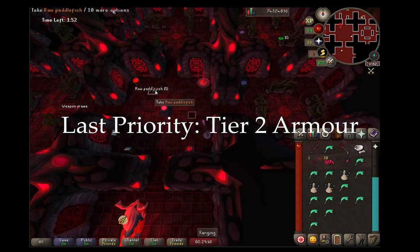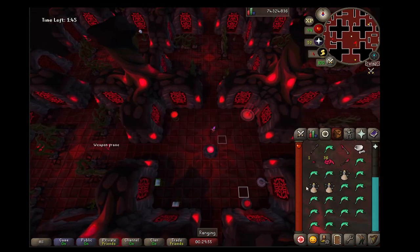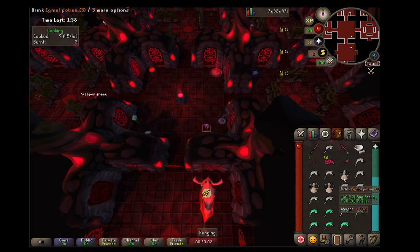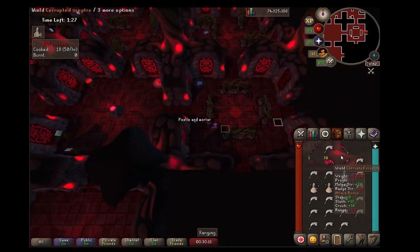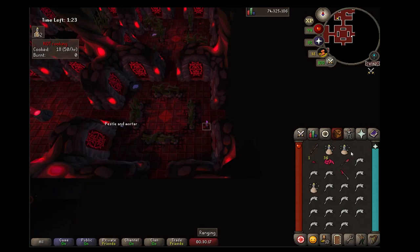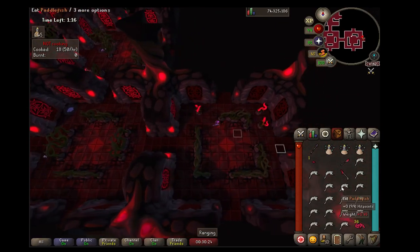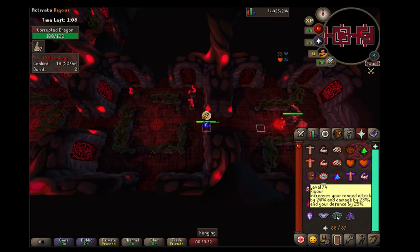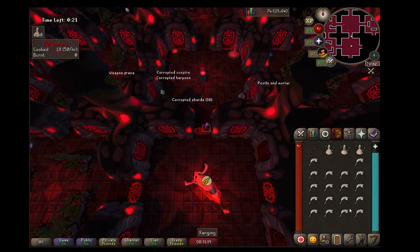The last priority is tier two armor — if you can't make all the pieces, make what you can. The extra defense may cause the Hunlef to splash more even if you don't get the damage reduction of the full set. Before we get into the boss section, just a reminder not to get discouraged if you don't get it your first few tries. The corrupted gauntlet is hard and practice makes perfect. It took me probably 10 runs before I was able to kill the corrupted Hunlef for the first time, and if I can do it — mechanically challenged, playing on essentially a Walmart Wi-Fi connection — you can do it too.